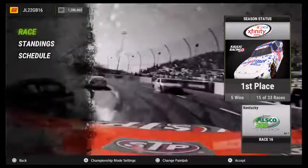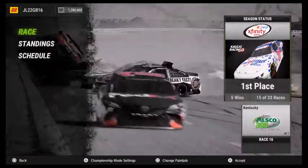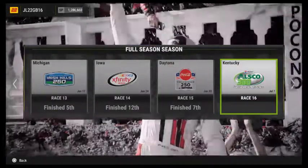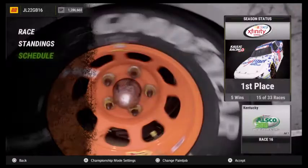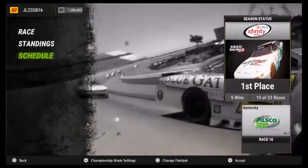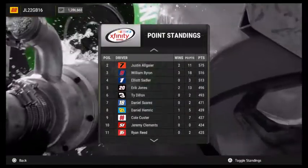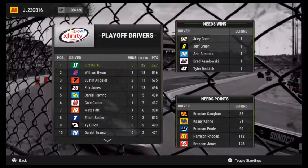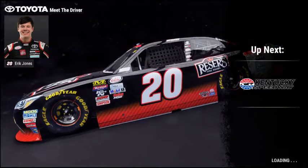What's going on everyone, Brennan here and welcome back to the video. Today we're here in NASCAR Heat 2 for race 16 of 33 at Kentucky for the Ausco 300. Last race was at Daytona, we ended up finishing seventh, climbed all the way back up to seventh, so that's pretty good. I'm still the point leader in the XFinity Series. Here are the race settings — I'm going to accept and go straight into the race here at Kentucky. Oh man, look, it's Eric Jones!